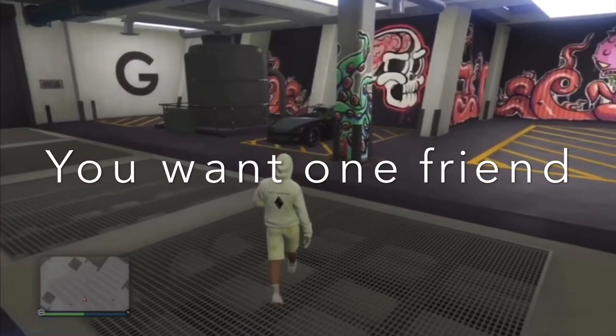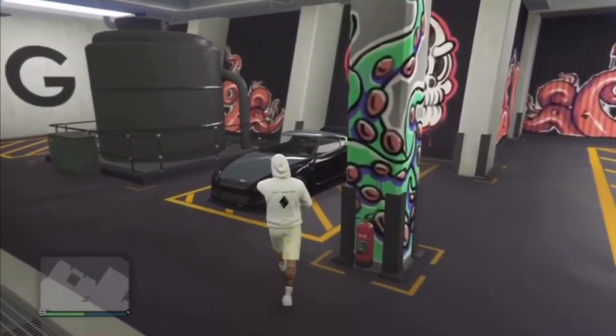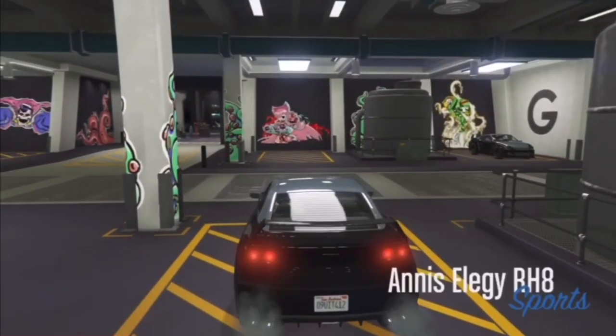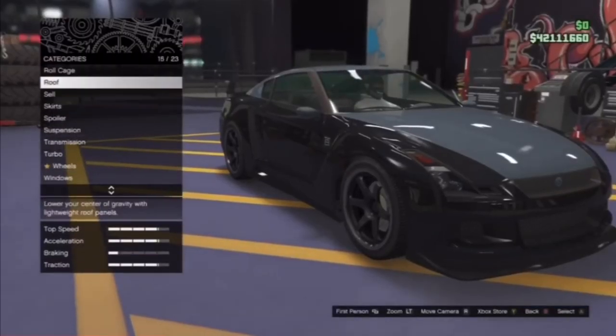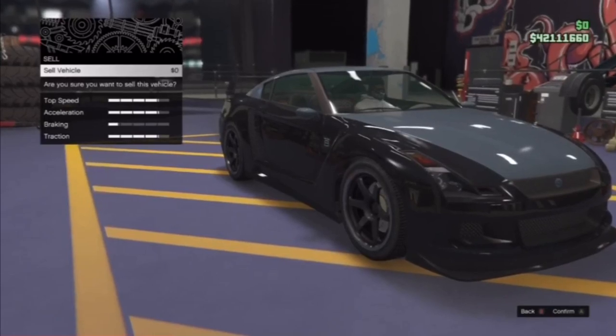Before we start this glitch, you want to go ahead and get inside of your LG RH8. You simply want to press right on the d-pad to modify, then go all the way down to the sell option and click it once. It should say 'are you sure you want to sell?'